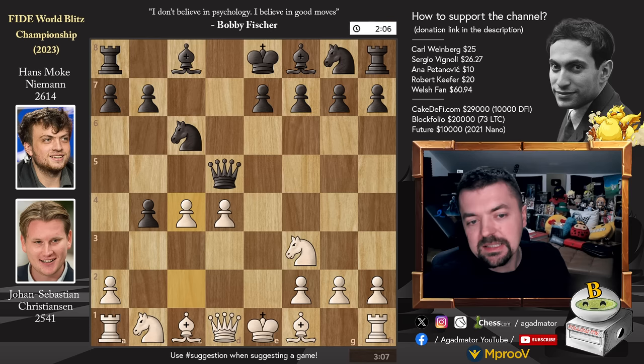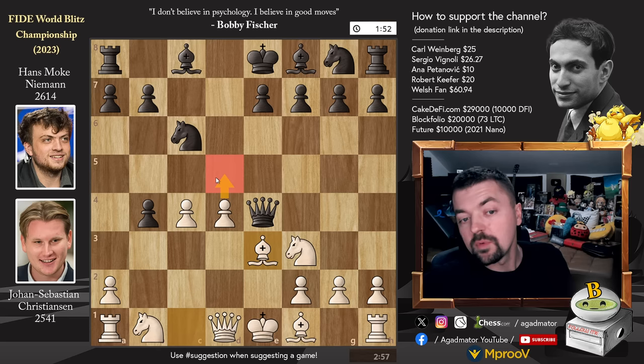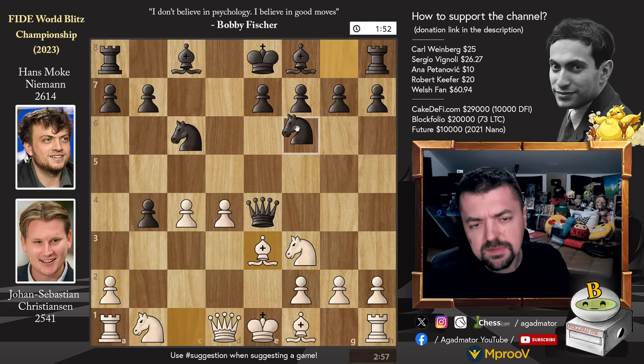Hans did not play the only move, B captures on C3. Hans actually played queen to E4 with check, and now white is just much better. Bishop to E3 with D5 coming next, and you can't really avoid that. So knight to F6 was played, and it is now already, as of move 7, that we have a completely new game.